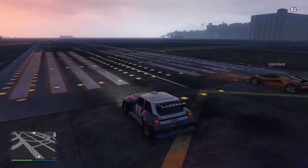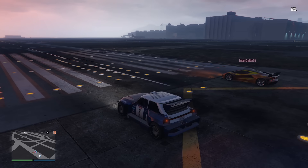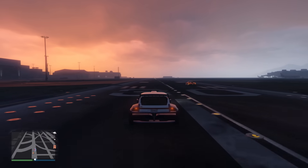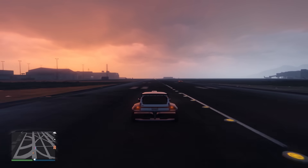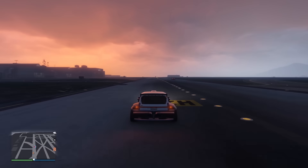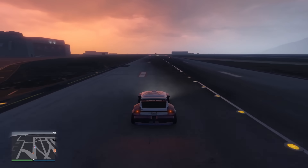The first test we did was against the Virtue, a car with very good acceleration and poor top speed. Even with a longer version of this test, which would favor top speed, I could hardly gain on him. And the HSW Penaud is supposed to be 20 miles per hour faster — it certainly doesn't look like that here.